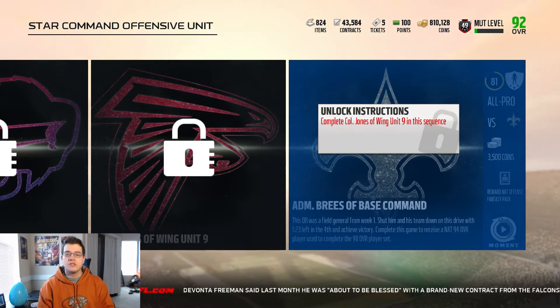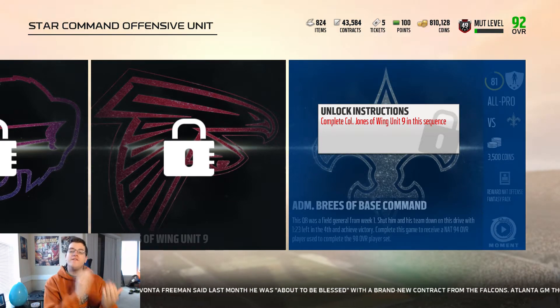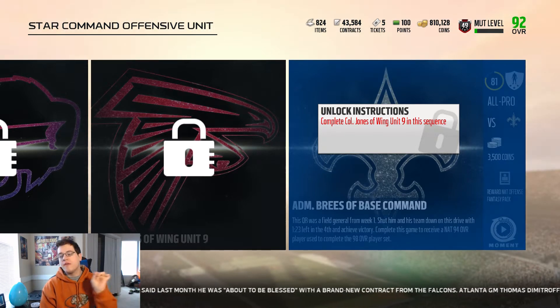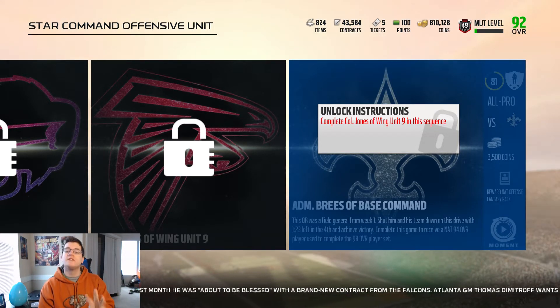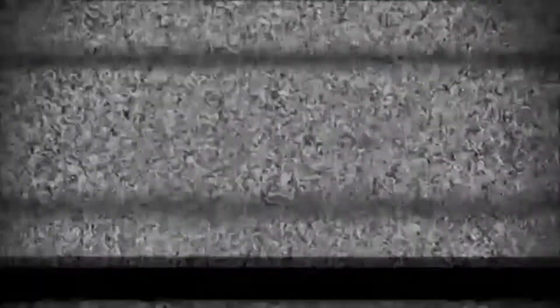There are two different versions of position heroes: the 94 overall and the 98 overall. The 94 overalls are basically the mini versions, which are still really usable and good. This pack is going to give you three random ones that you can choose from — it's three random ones, not all of them.